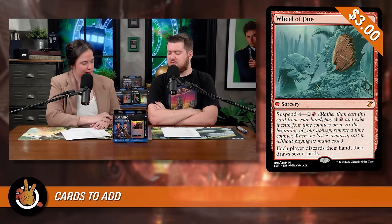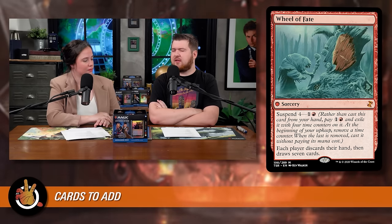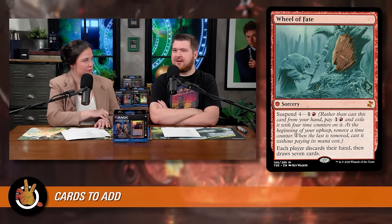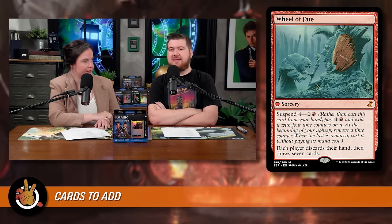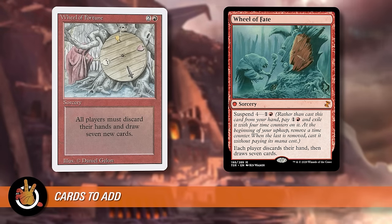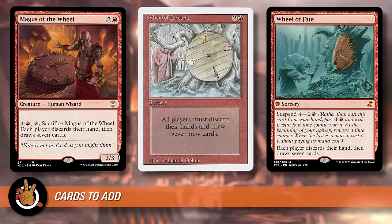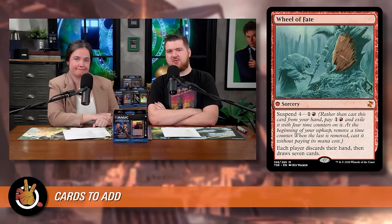Wheel of Fate is one and a red with suspend 4 — it's Wheel of Fortune: everyone discards their hand and draws seven. The deck already has 14 pieces of draw, but Wheel of Fate is incredibly powerful here because you can control the time counters. Normally opponents dump their hand in preparation for Wheel of Fate, but with time travel you can add or remove counters so they never know exactly when it's coming. It's basically a Wheel of Fortune for two mana that's always threatening.